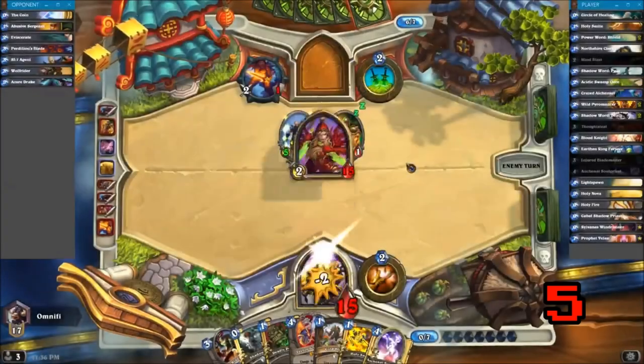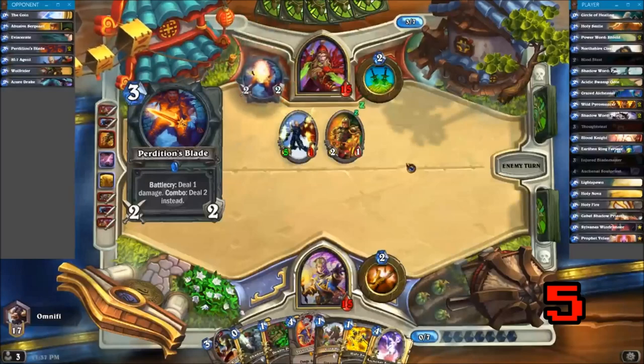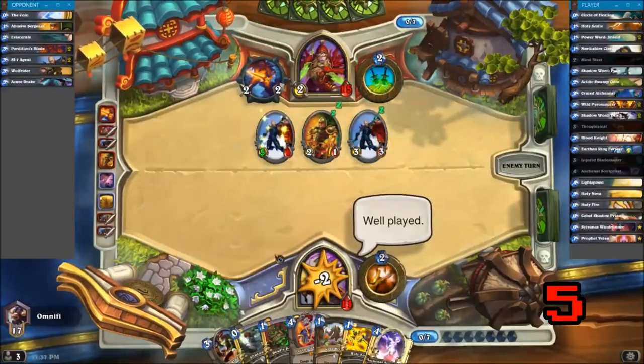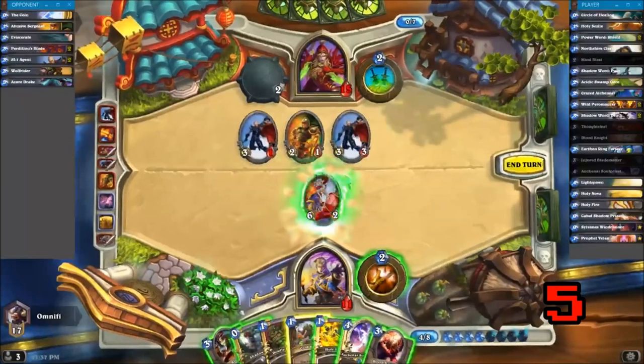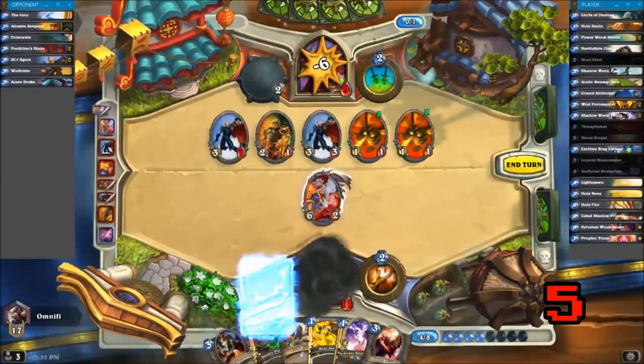Our number 5 play this week was a submission from DanN, and it features Omnify on Priest up against an unknown Rogue in some ranked action. This play is all about giving Rogues a taste of their own Jenkins-flavored medicine. As we join this game in action, we find Omnify behind on life and on the board, but luckily he's been stealing for a rainy day. Two Thought Steals from previous turns have given Omnify exactly what he needs to turn the tables on his Rogue opponent.